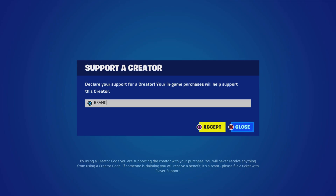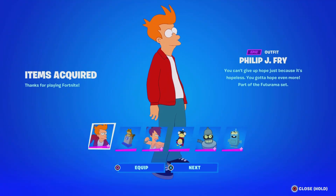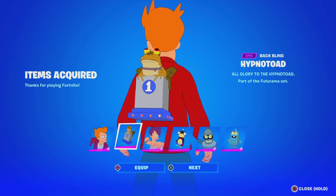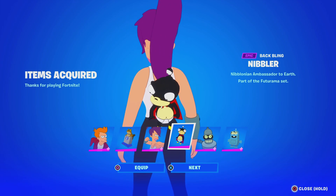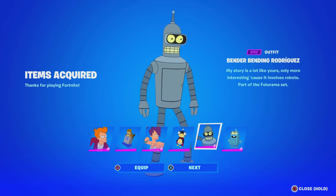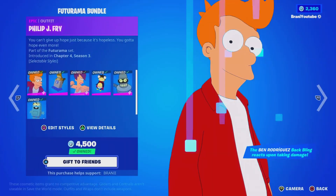We're gonna pick it up using code Branii with two I's — hashtag partner, means a lot of support to me individually. $2,800 for the bundle. So what do we get? We get the Fry skin, we get the Hypnotoad back bling. We get the Leela skin, we get the Nibbler back bling — that's so funny, it's the bag bling from the show. And we get the Bender skin, and Ben Rodríguez back bling, which is pretty dope. Go ahead and claim those rewards.